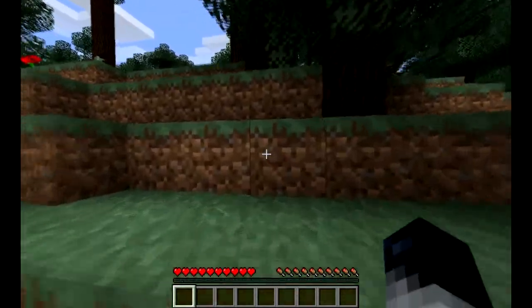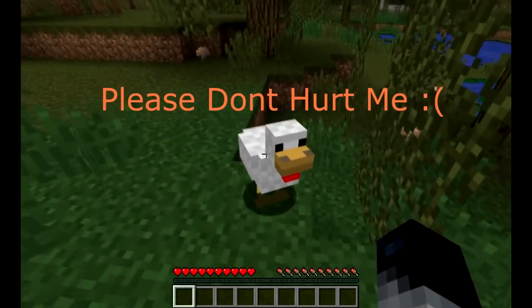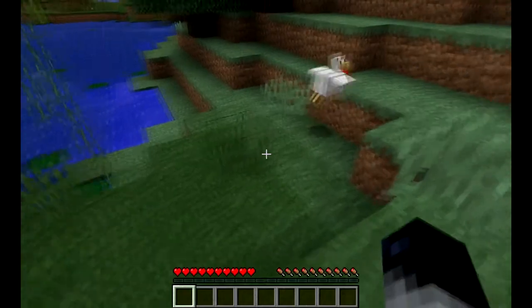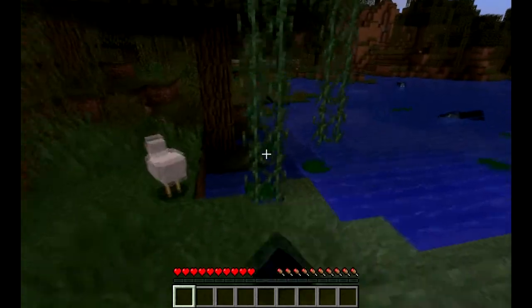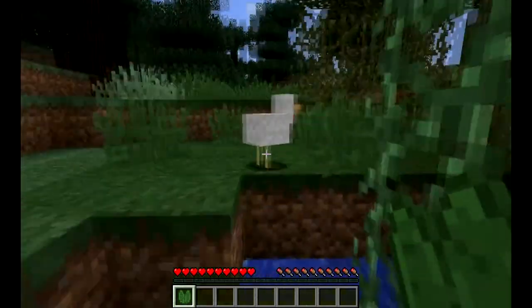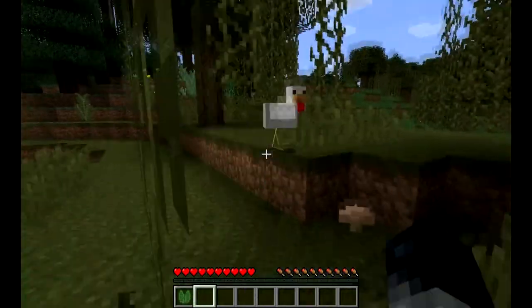Now the change — you can see nothing changed in the in-game view yet. Left click on the chicken — it plays the sound! What happens if you right click a chicken? Nothing. What happens if you have a lily pad in your hand and you left click a chicken? Nothing. Empty hand — something.